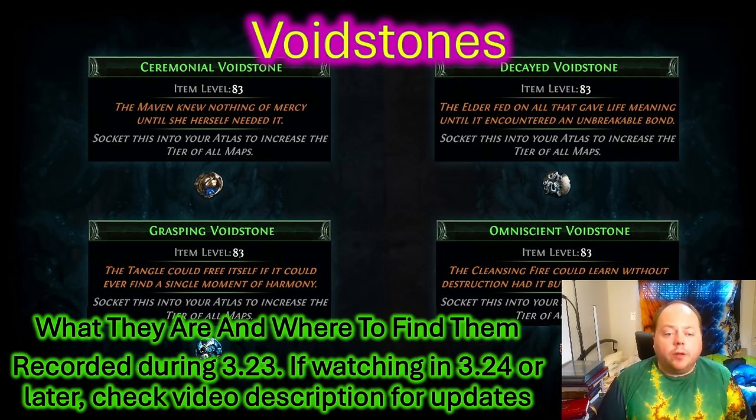If you want to turn your Voidstones off for a little while after you earn them, you can take them out of your atlas. There's even a little storage spot on the left-hand side of the atlas you can put them in while you're not using them. Now, these come from bosses, and I want to go through what those bosses are and all the details on how you get to them.